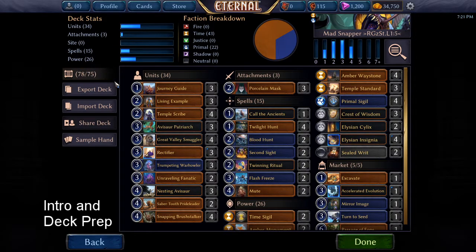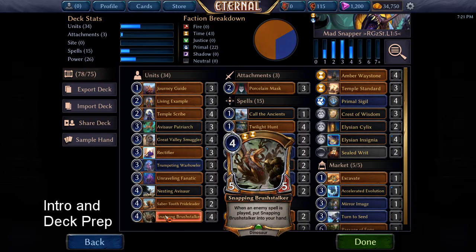I've had this deck around near the 75-card mark for a while — I haven't quite decided what those other two cards will be to get it down to 75. Let's have a look at what this deck does. It's a single-unit-focus deck centered on Snapping Brush Stalker, and the rest either supports that or tries to win the game on its own if the Snapper doesn't come out.